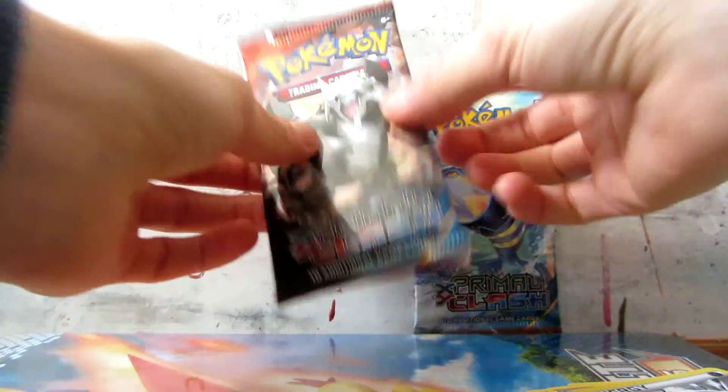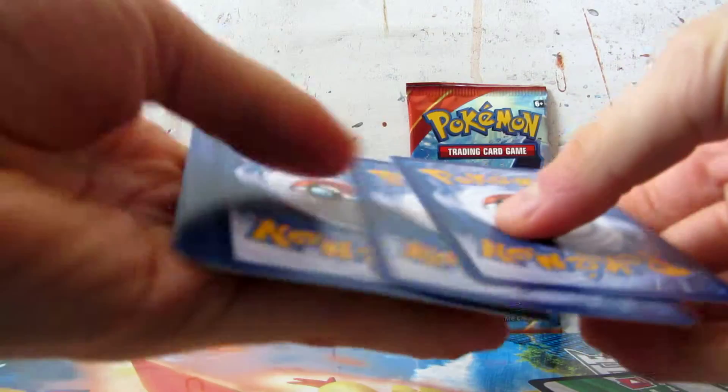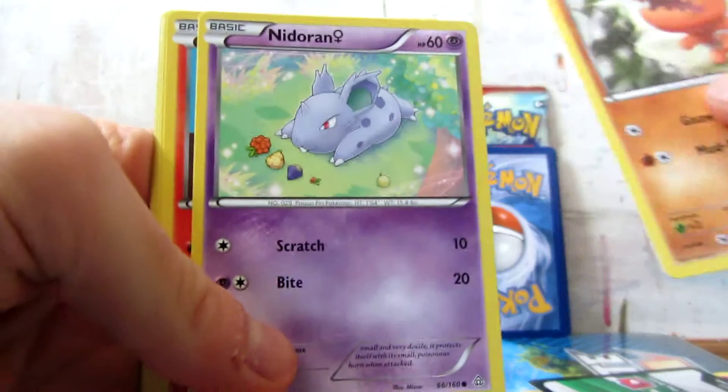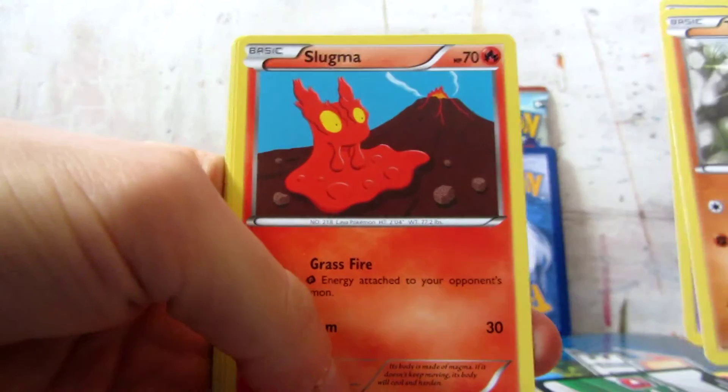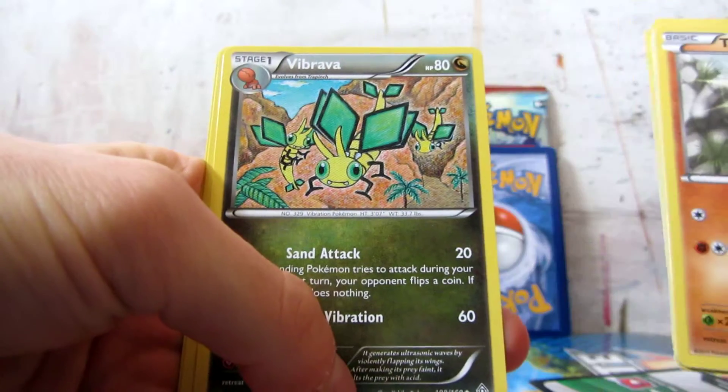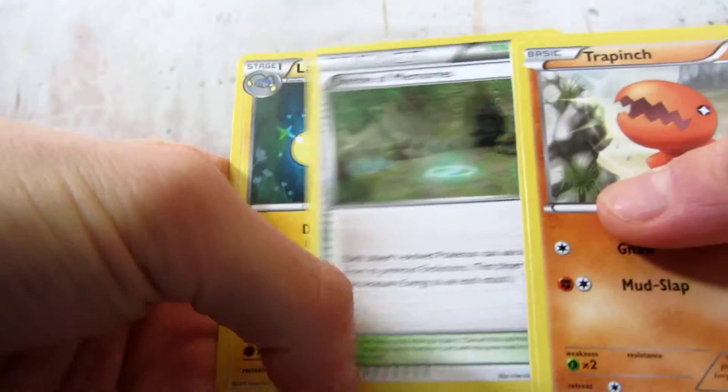Alright, next pack: Trapinch, Nedran Female, Slugma, Hippopotas, Ilamize, Hibrava, Shrine of Memories and Lantern.